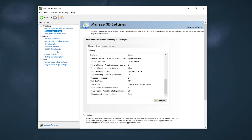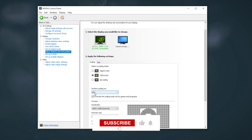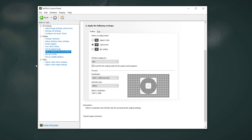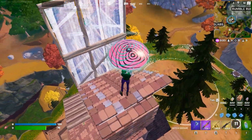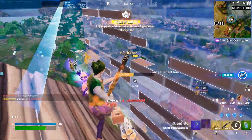Go to Adjust Desktop Size and Position. Set the scaling mode to Full Screen, set Perform Scaling to GPU, and check 'Override the scaling set by the game.' Select your monitor's native resolution and highest available refresh rate, then hit Apply. Close out the NVIDIA Control Panel. That's it for this video — drop a like, subscribe to the channel if this is your first time here, and share your opinion in the comments. See you in the next video!